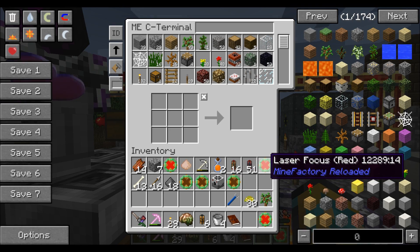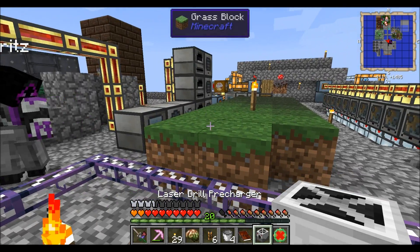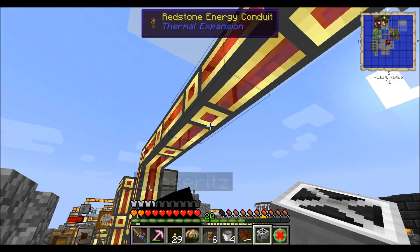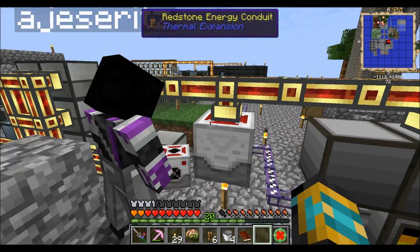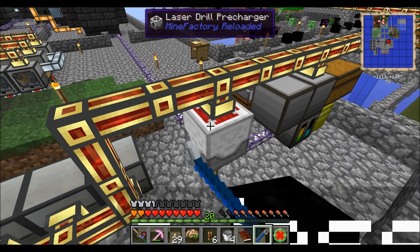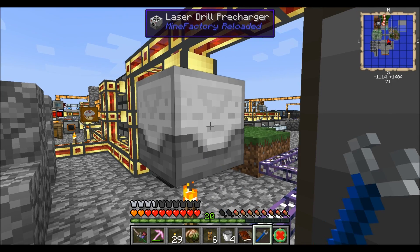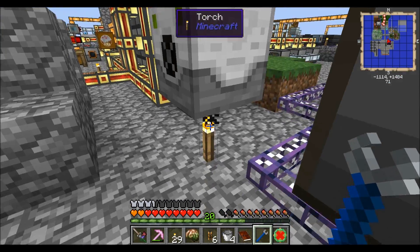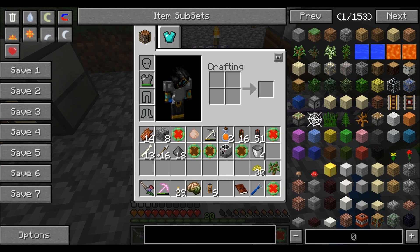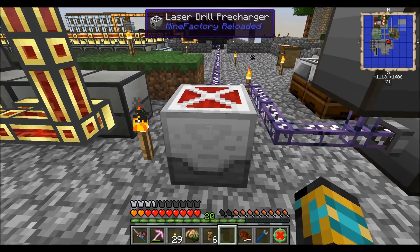What do these laser focuses do? The laser pre-charger needs to be hooked up to power. I think it needs to be facing the other way — it's just going in a circle rather than up or down. Let's put it down a level and move this torch — we're going to put it right there.